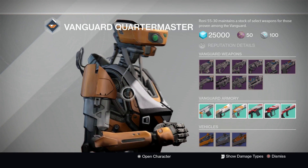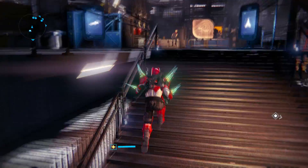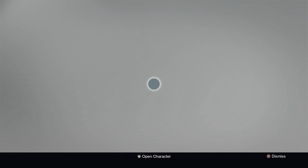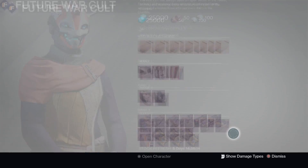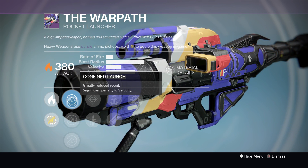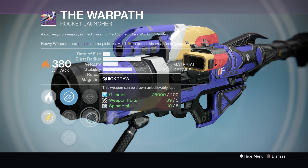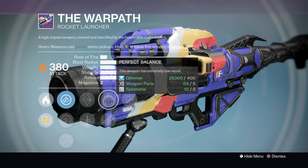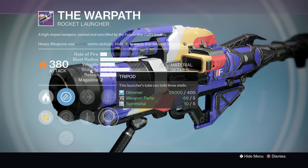Next up I'm going to finish with the Future War Cult, because they are selling a very interesting rocket launcher this week that many PvP fans will want to pick up. It is the War Path with Solar Burn. Ignore the rest of the launches — stick with Confined Launch because it keeps the blast radius up. It has Fluid Magwell or Quick Draw, and as mentioned previously with heavy weapons, Quick Draw is your best perk — this weapon will take a long time to ready up otherwise. It then has Perfect Balance or Tripod — no need for balance on a rocket launcher, so use Tripod and get that third rocket in the tube.